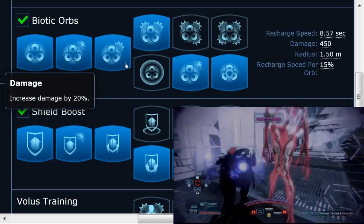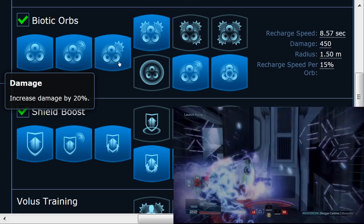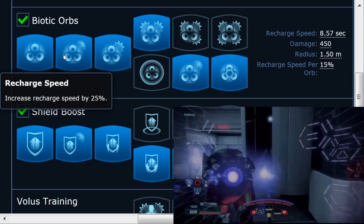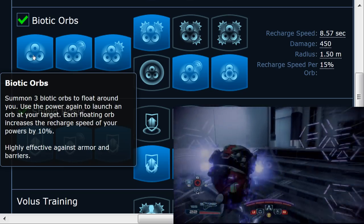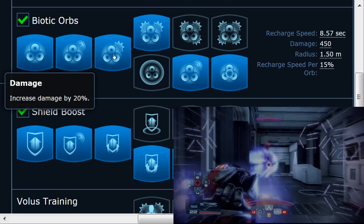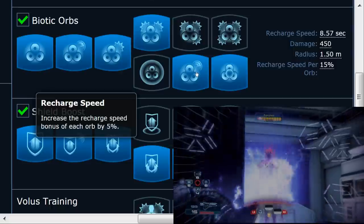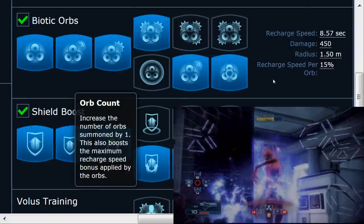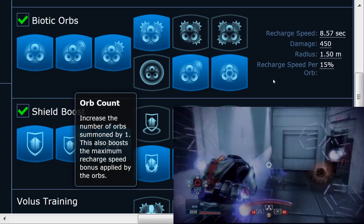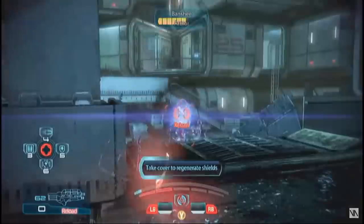For Biotic Orbs, I mostly use this for power recharge. Although you can create biotic explosions by catching characters in the Stasis bubble and detonating them with Biotic Orbs, you'd need very light weapons to do this continuously. I prefer to keep Biotic Orbs always on for the power recharge bonus and use heavy weapons to kill enemies faster. Spec: rank 4 damage, rank 5 recharge speed, rank 6 orb count for maximum 60% power recharge bonus.